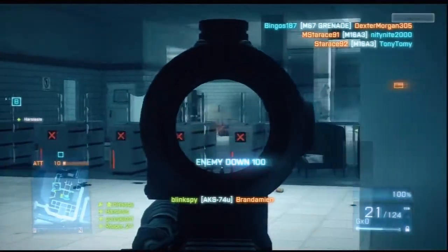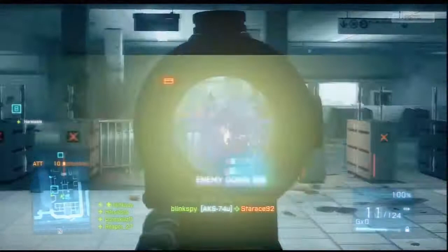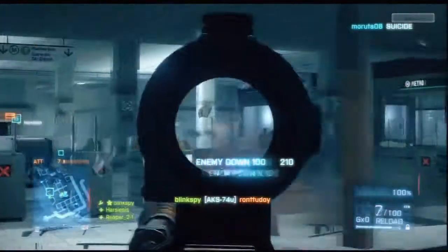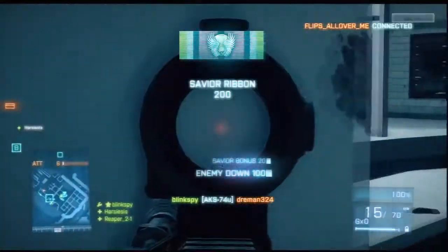What's up everyone, my name is Blink and this is episode 5 of Tips and Tricks on Battlefield 3 Beta on Operation Metro on the defending side. I want to show you guys another sniper's nest on the defending side and a good hiding spot defending the third phase of the attacking zone.